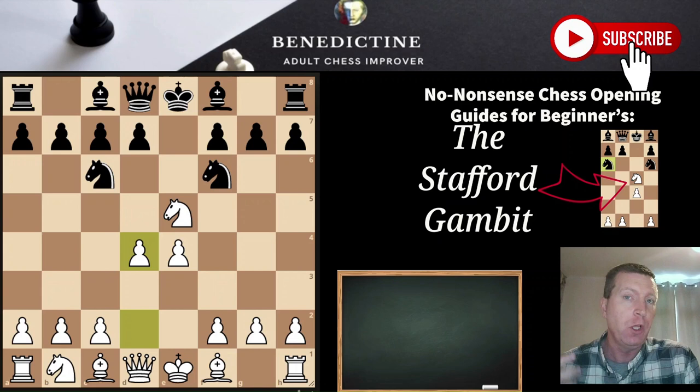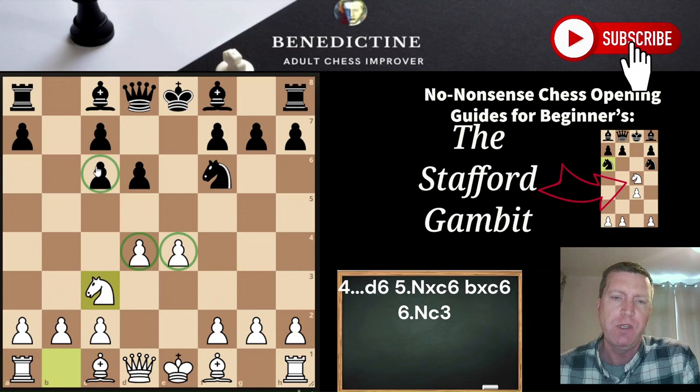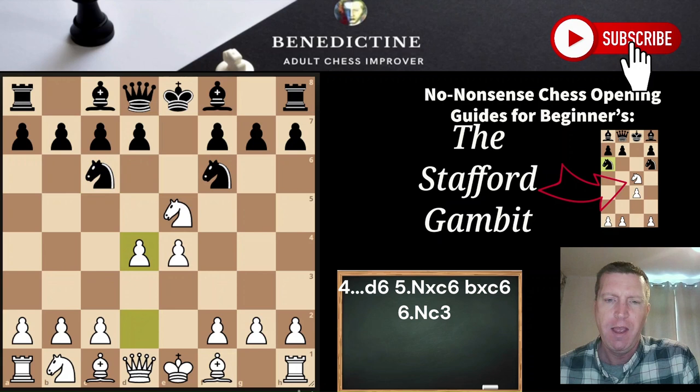The next situation — d6 — is absolutely nothing to be concerned about. The idea behind d6 is we just take, and then we play knight c3. I think white has a really fine game: nice central pawns, and potentially that pawn could be weak for black. This is a very simple setup for white to play — castle kingside in this position, bishop out somewhere, game goes on. Really nice looking position. Nothing to worry about.